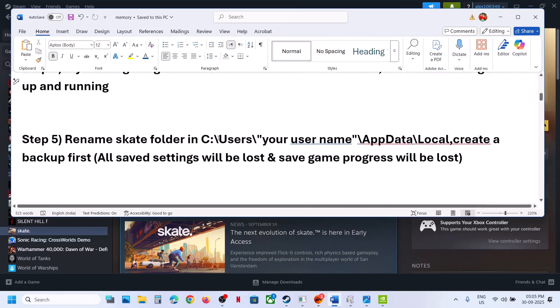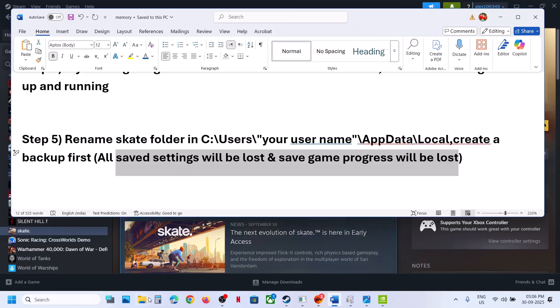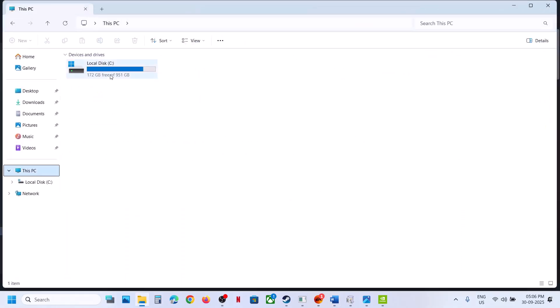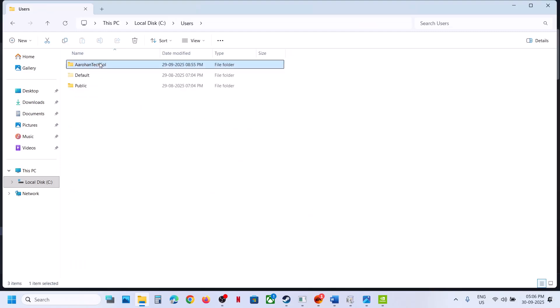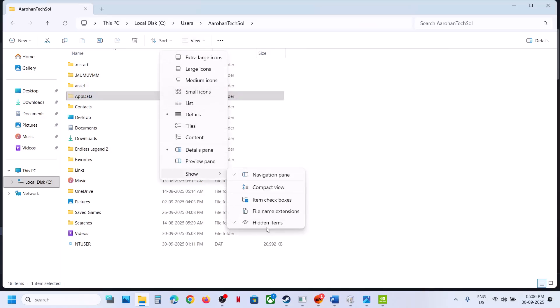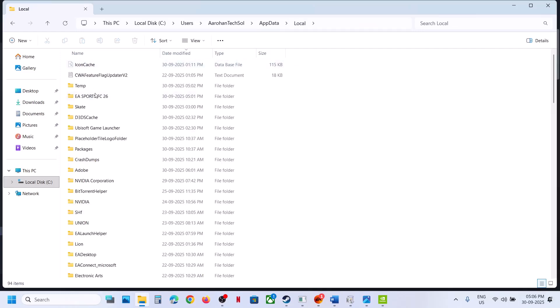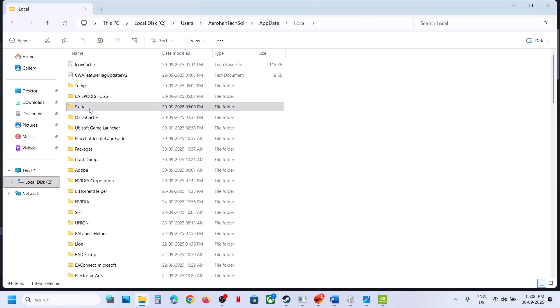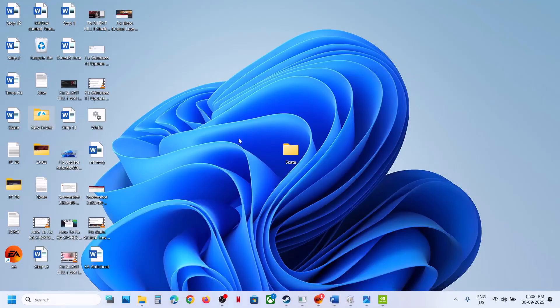The next step is to rename the Skate folder. Note that all saved settings and saved game progress will be lost — you have to start everything from scratch. To rename this folder, go to This PC, open C drive, Users, open your username, then open AppData. If you don't see AppData, click on View, select Show, put a check on hidden items, and open the AppData folder. Open the Local folder, and there you will see the Skate folder. Right-click and rename it. First, create a backup — copy it and paste it to the desktop.